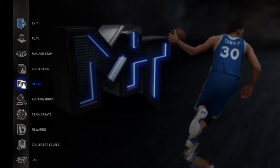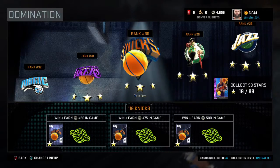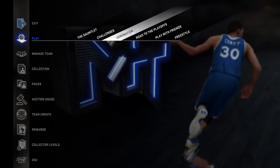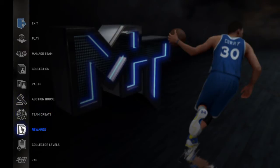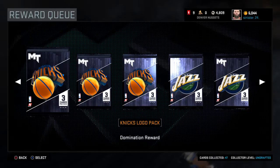We recently beat the Jazz, Celtics, and Knicks. So clearly I want Carmelo — if I can snag an 88 overall gold Melo, that would be amazing. For the Celtics, Isaiah Thomas is the best one, but I already have a good point guard and two others coming off the bench, so I don't know if I really want another point guard. None of them are tall enough to play the two, especially Isaiah Thomas. So this is going to be a little different.